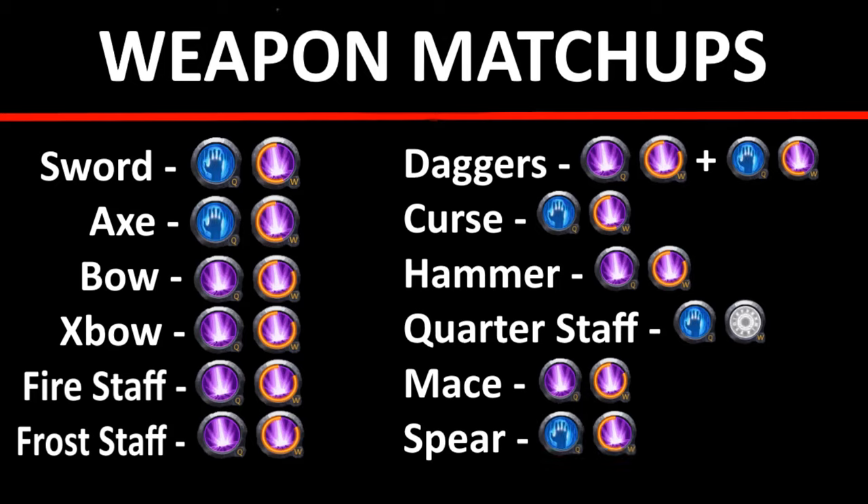For spear — energy bolt and magic shock, for the same reasons as axe, sword, and daggers without invis. Generally, abuse magic shock from afar, then when they come in to do auto attack damage or close the gap, take advantage of energy bolt and aggressive caster passive to stack up damage and win the DPS race.